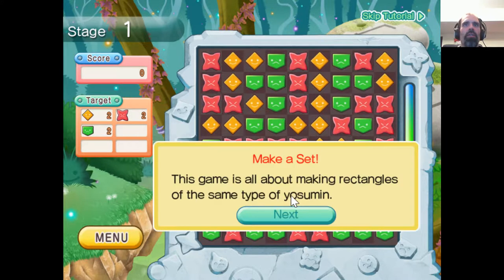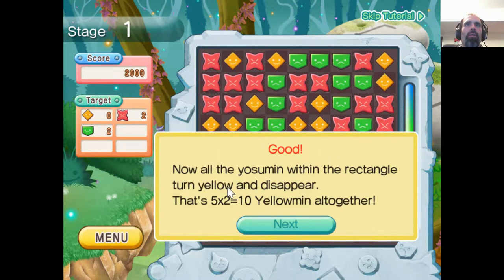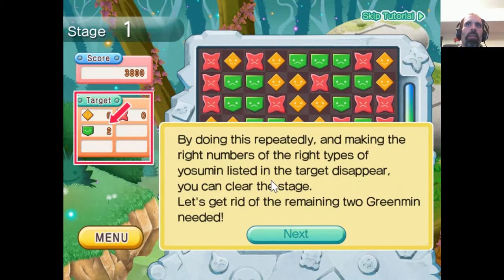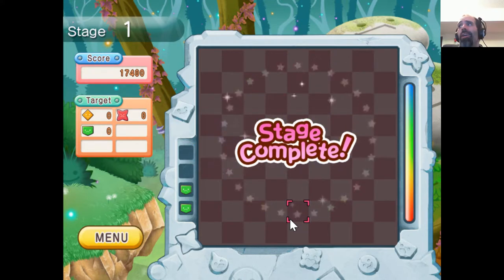Ho ho! Making rectangles of the same Yo-Summon — the corners are the same type of Yo-Summon. Why not give one a click? Now the Ocean Moon rectangle. Oh, we can drag too? Do this repeating and make the right numbers type. Let's get rid of green. Oh, you need all four corners? Super set! Nailed it!